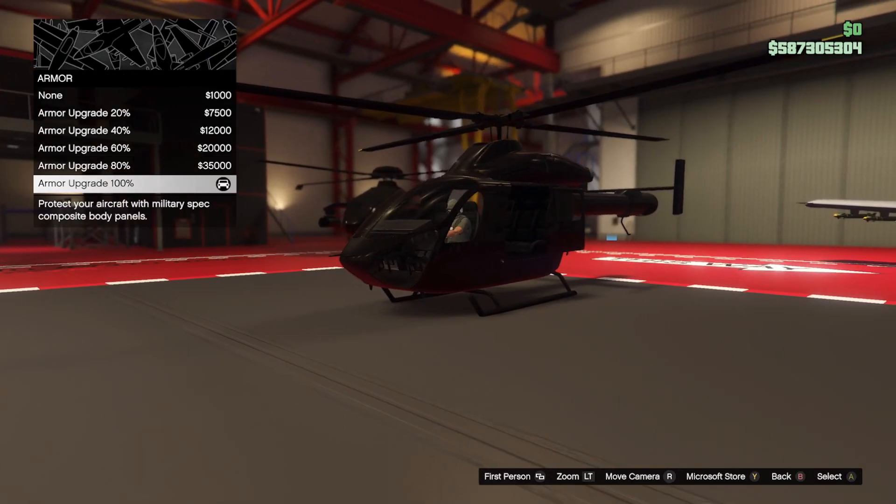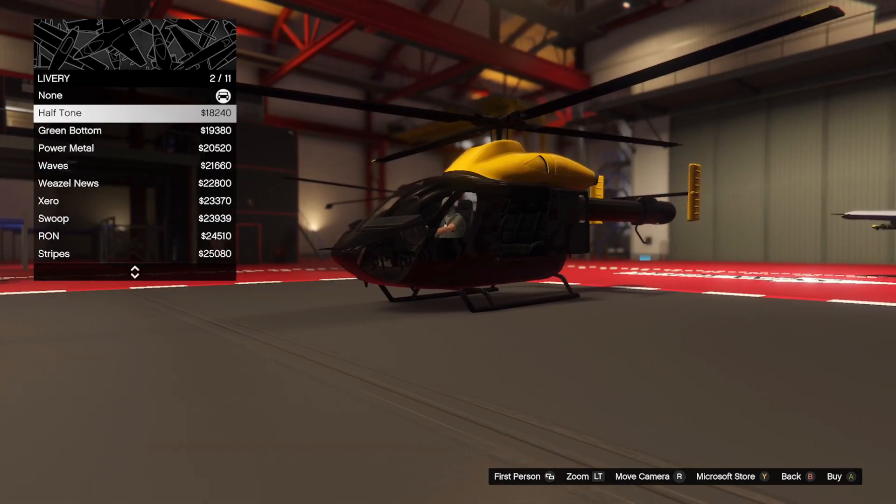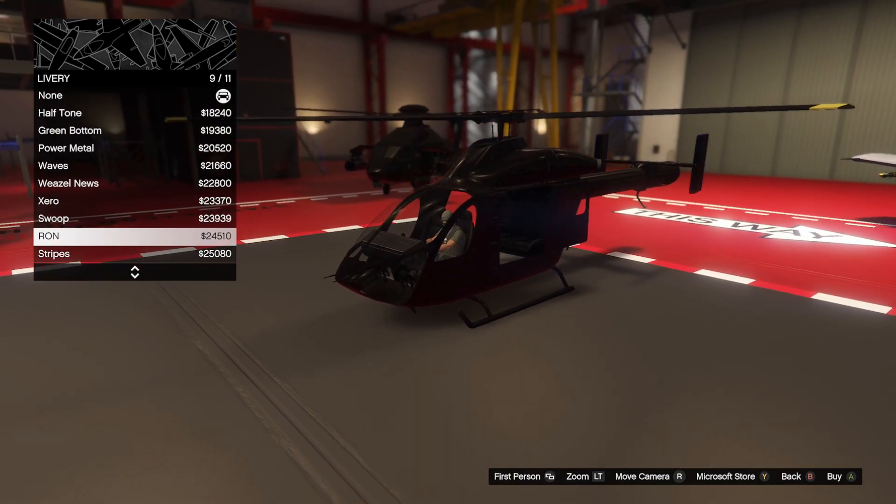You also need to own a hangar to buy this helicopter — it's not a Pegasus vehicle you can just call in. It does have some upgrades like armor, engine, and handling. There are some cool liveries too, including a GTA IV throwback with the Higgins Heli-Tours one, which is the one I put on it.